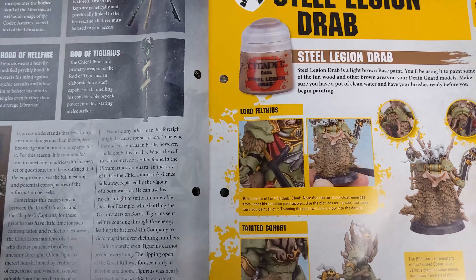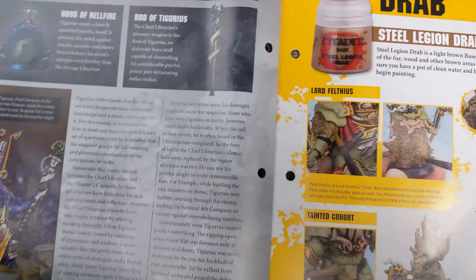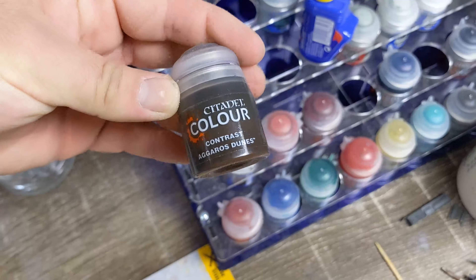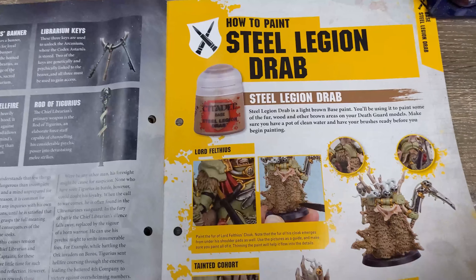I hit it with a wash — I don't have it here, damn — and then I highlight it with a little bit of Xandri Dust, one of my contrast paints. A bit of this stuff over that and then some contrast, and that works perfectly fine.